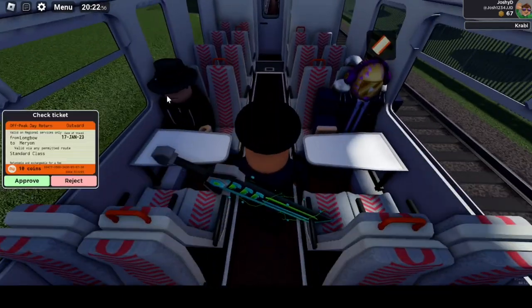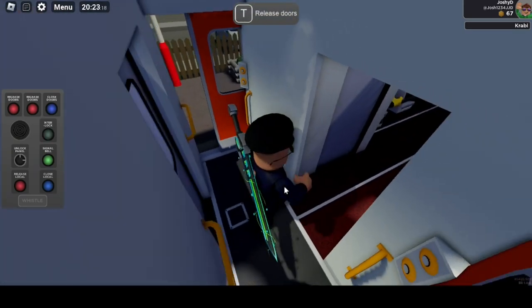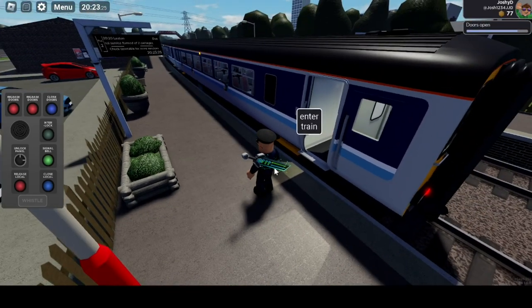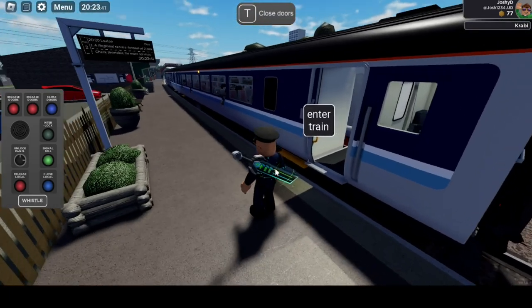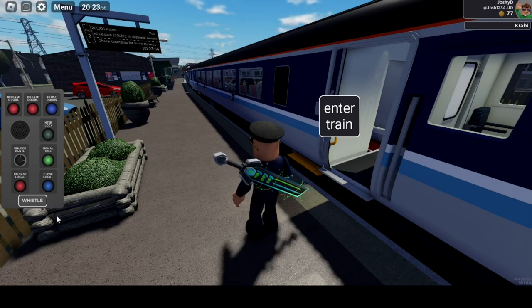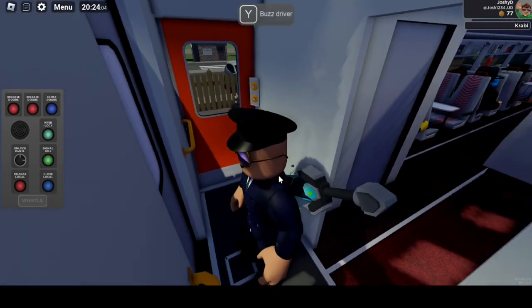We're at the next station. Going to do the same thing: unlocking the panel, releasing the local door, leaving the train, releasing all the other doors. You do actually get coins as a guard - I think you get five per stop, which isn't as much compared to driving. One optional feature is the whistle. In SCR you have to whistle, but in British Railway it's optional. I can hold it to blow it, close the doors, and then whistle again. It's an optional feature - you don't have to do it but sometimes I do.